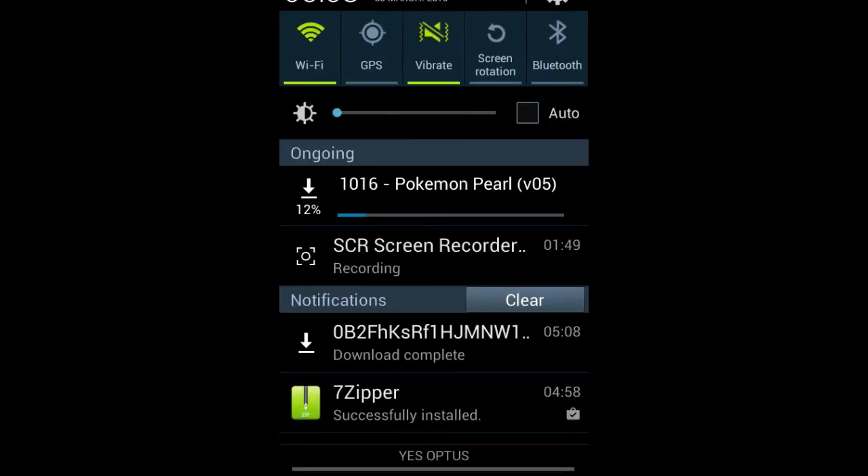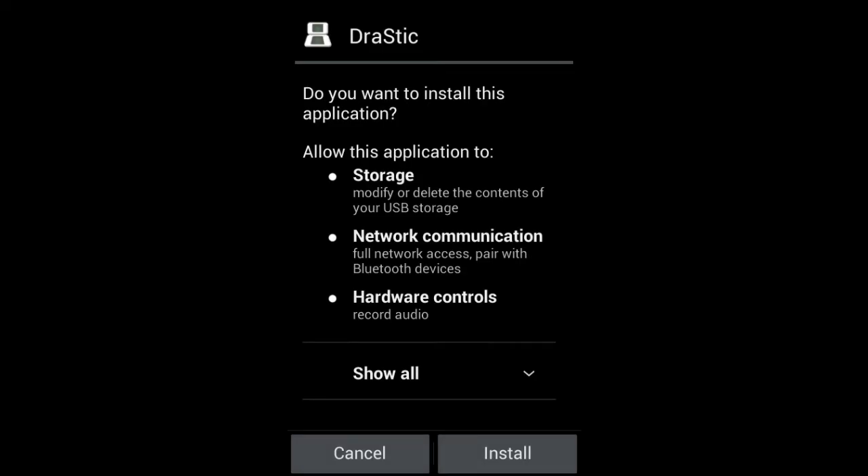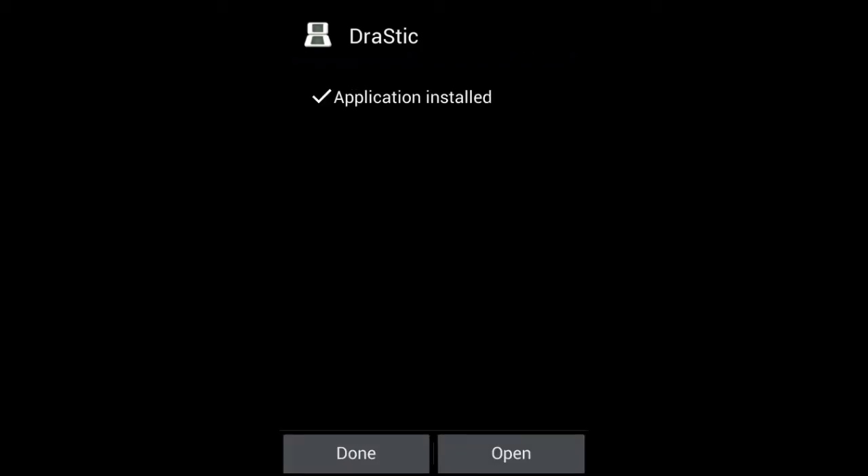Once it has done downloading, I will show you the next step. So you want to press install when that has finished downloading. Sometimes these apps can take maybe a minute or two minutes to actually install, depending on what you're using. Now I'm just going to click done — I'm not going to open it first.